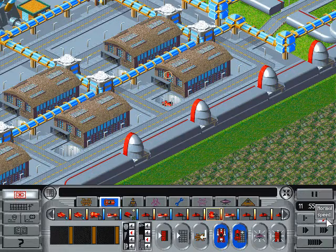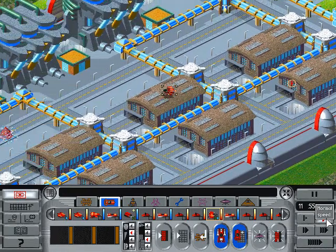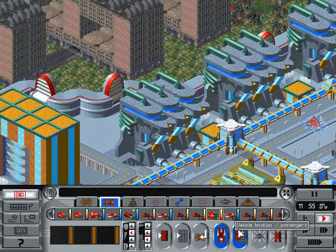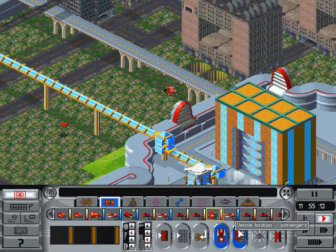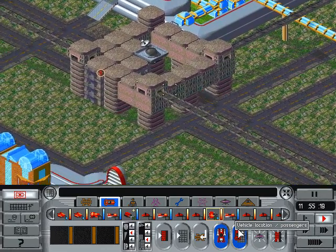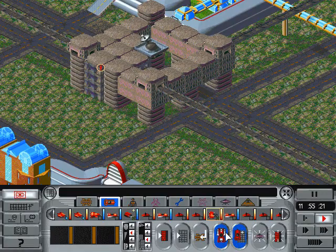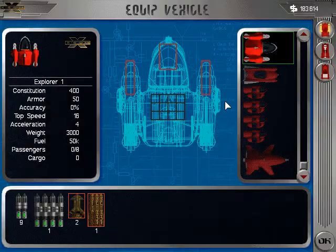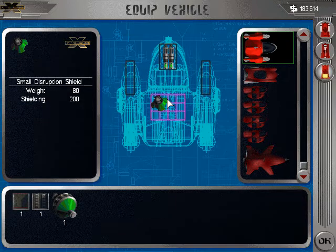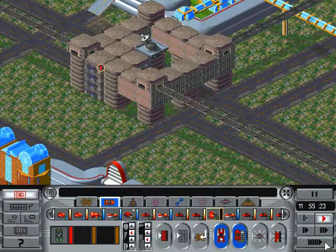So there we go — that's our Explorer, our first X-COM craft. Get it out with a bit of gear. Its hardpoints — fit it with one of those. That's all I've got, so I need to produce some of those.